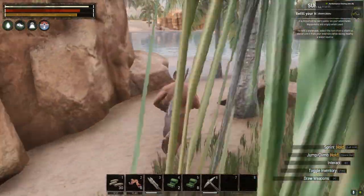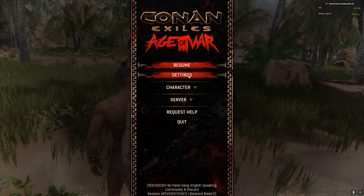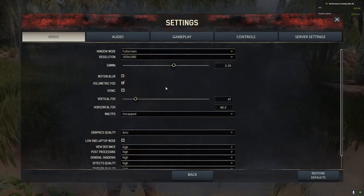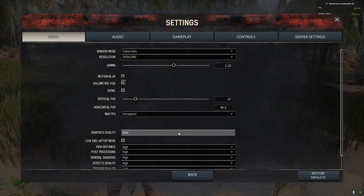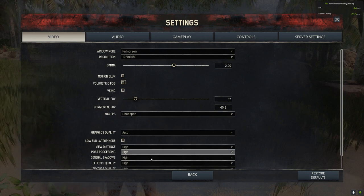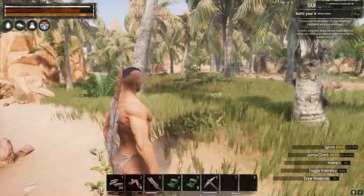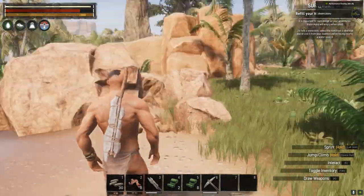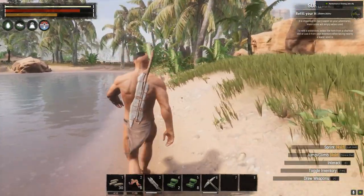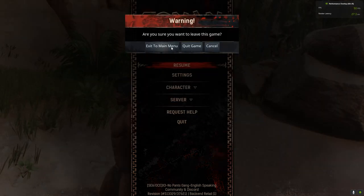I finally found a way to fix it and it's pretty easy. First, go to settings and turn on volumetric fog. I've set the graphic quality to auto because my graphics card, a GTX 1650, can handle high settings. I'd recommend keeping it on auto rather than going low for more FPS. Next, quit the game.